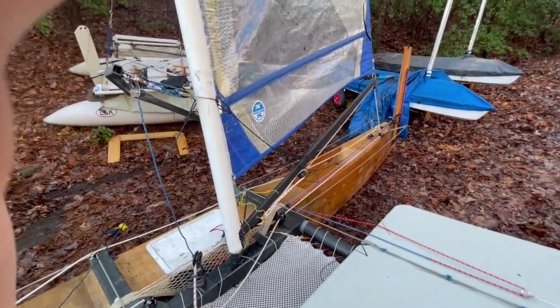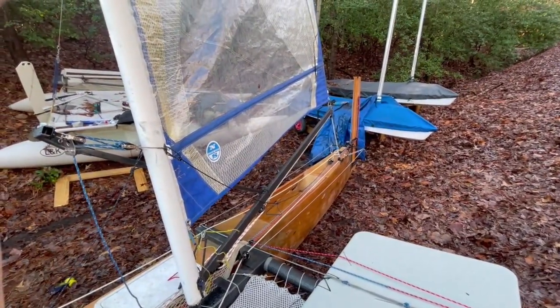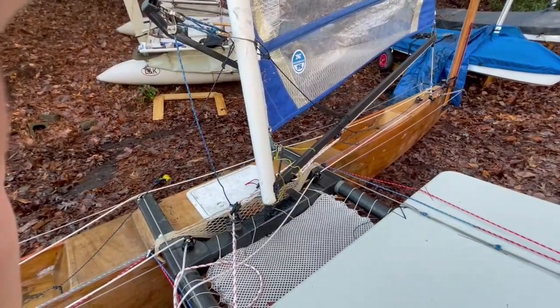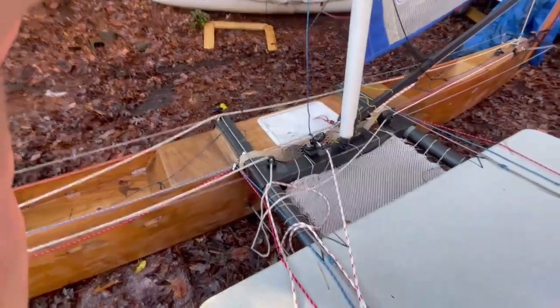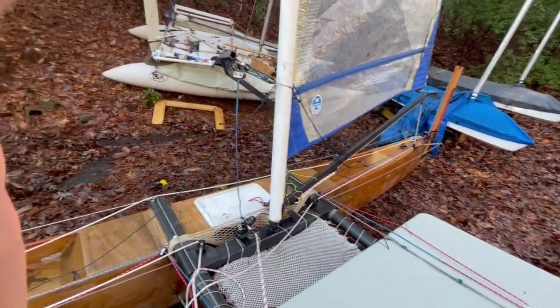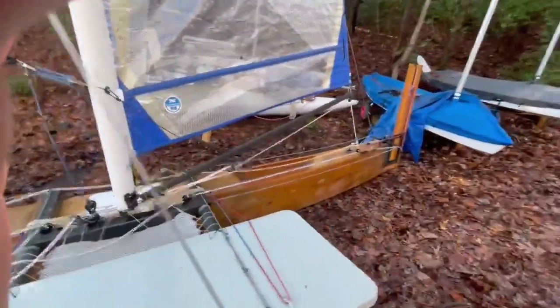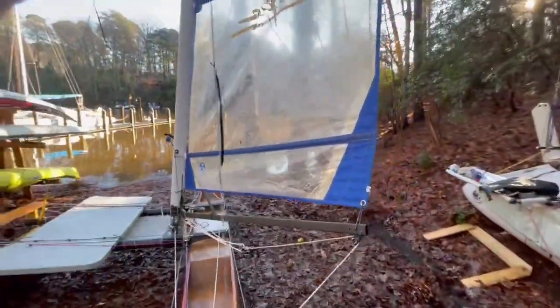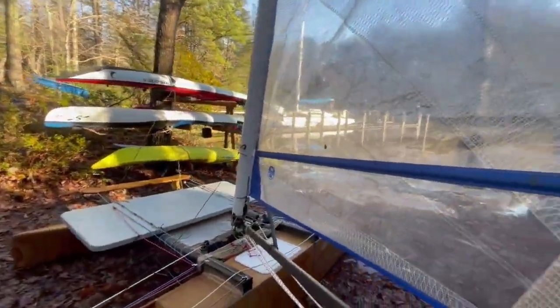As you can see, the mainsheet goes — it's a sort of unusual setup but it's been used on cats. It's a single line that goes from the block on the top of the end of the boom, and goes to the blocks — a one-to-four purchase here — and exits here in a cleat. So if I go downwind I just work one sheet; there is enough line to let the boom out.